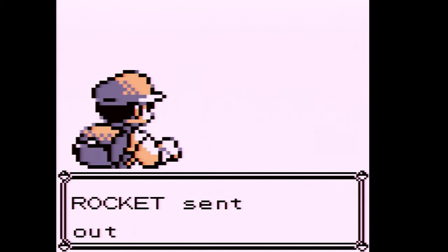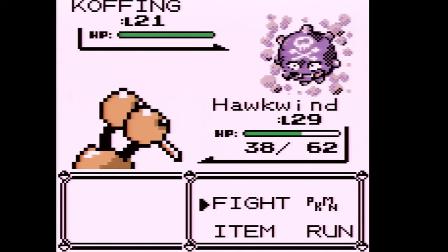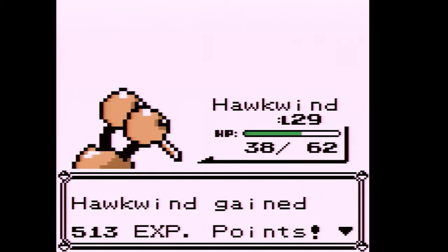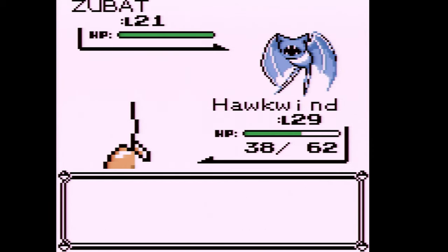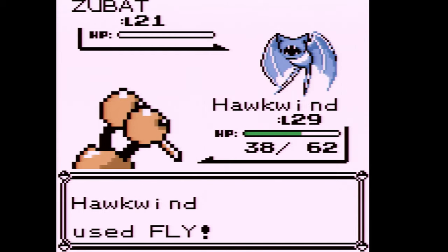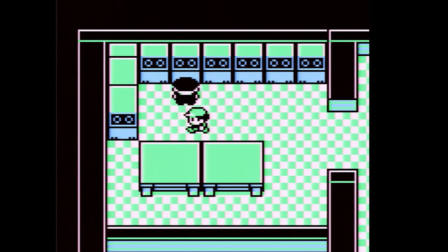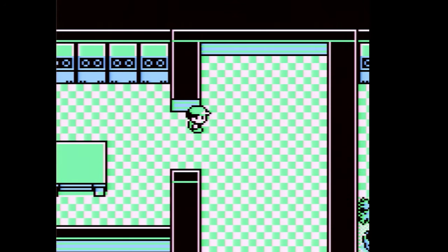Rocket wants to fight and sent out Koffing. If we can get Hawkwind up one more level it'll learn Drill Peck, and two more levels it evolves. I can always use Dig to get back to the Pokemon Center. We're still very over-leveled and halfway through the game — we have five out of six team members. We picked up the Lift Key and now we need to find the elevator upstairs.